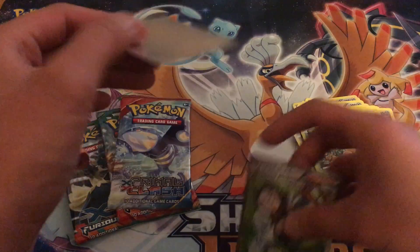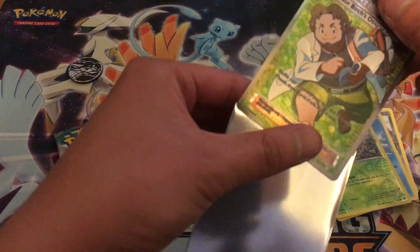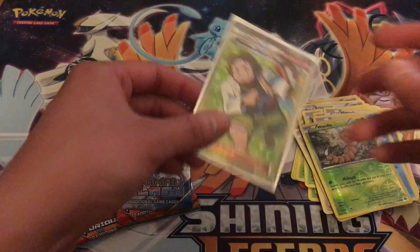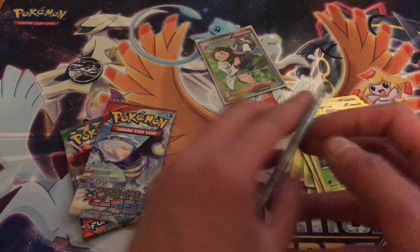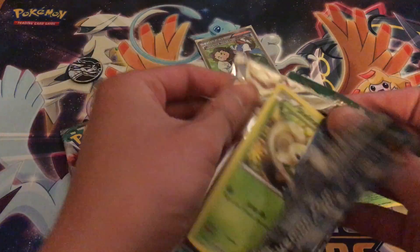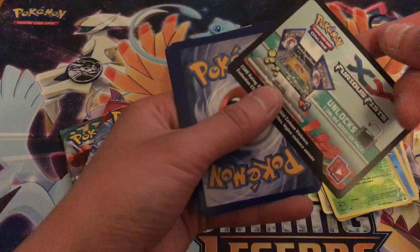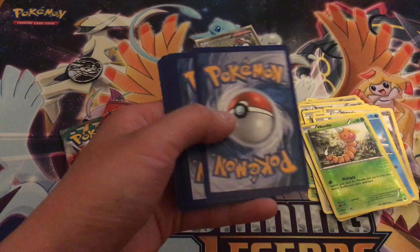Shining Legends. Shining Legends. Full art Birch's Observation. Let's go with Furious Fists. Code card — hey, this code card looks pretty cool. Basically 25 bucks for this.